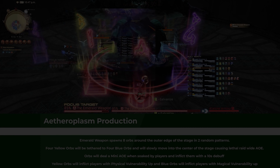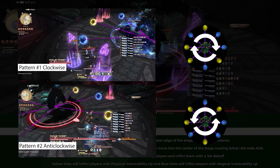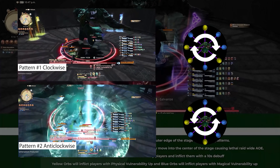To handle this, you can break the party into two groups, with group 1 starting on the east side and group 2 on the west, or vice versa. Then just run together as a group clockwise or counterclockwise, soaking up all the orbs. This is known as the 4x4 strategy.